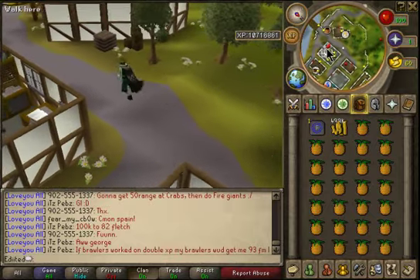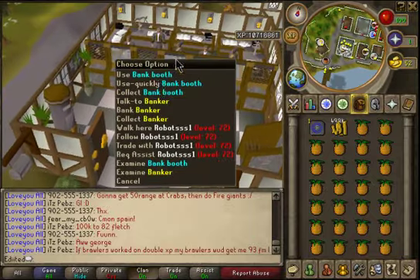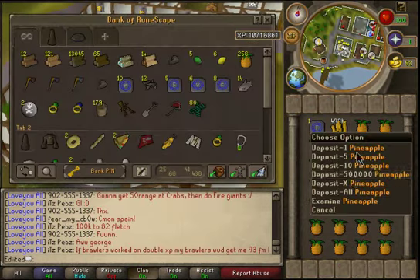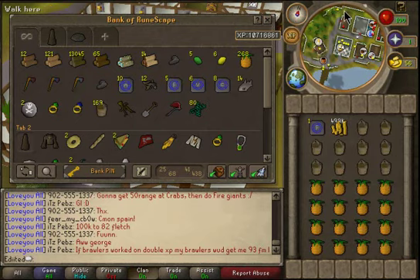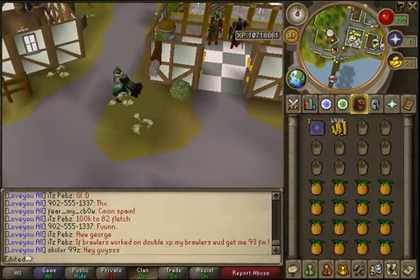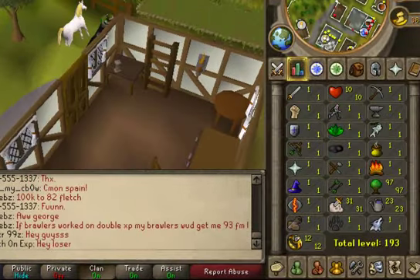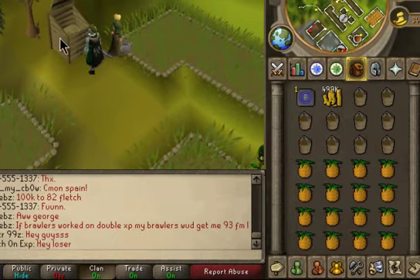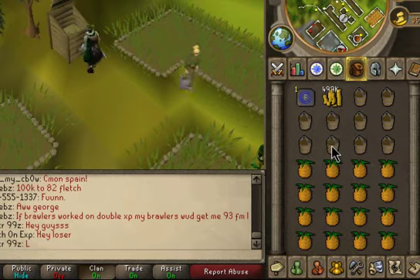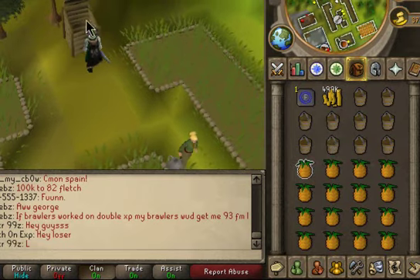I'm just gonna get some buckets out — get 10 buckets. This is annoying me because I'm trying to make a guide and I'm messing up. Use the bucket to get it out. This is normal compost, I think — I didn't use super decomposable items because of it.